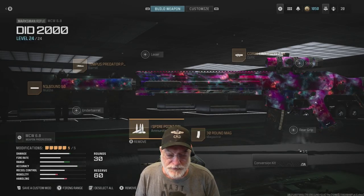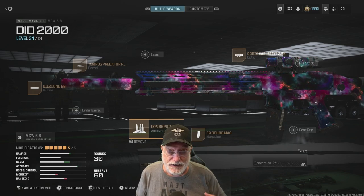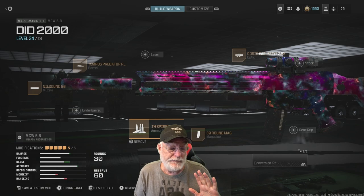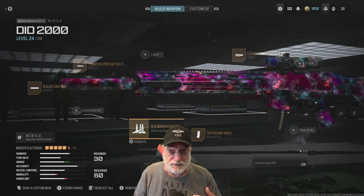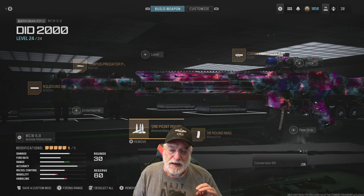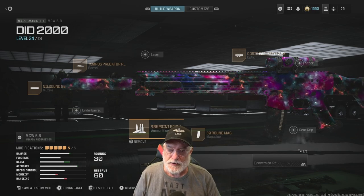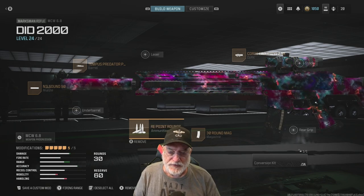Grandpa Newby reporting for duty with yet another sub configuration on the MCW 6.8. It's a weapon I don't usually use, but I was teamed up with Didymus, one of the good friends of the channel, and he said he could provide an MCW 6.8 configuration that gives you a bullet velocity of 2,000 meters per second.